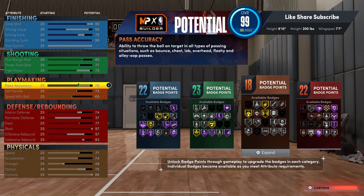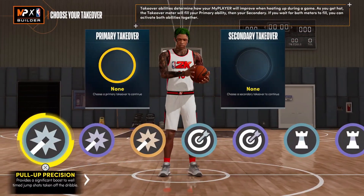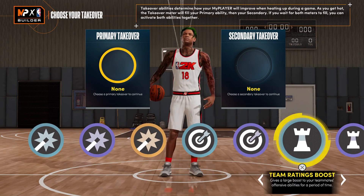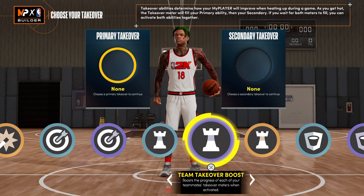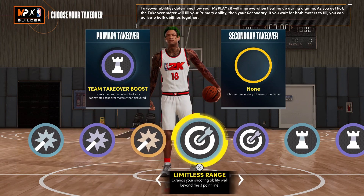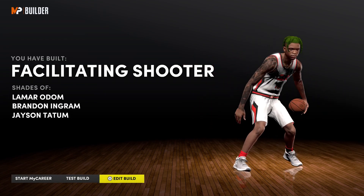You got 22 shooting, 23 finishing, 18 playmaking, and 22 defensive badges. The Hall of Fame badges are really the most important, with a lot of silver badges stacking on top. For the takeovers on this 6'10" build, you got guard takeovers - Shot Creating, Sharp, Playmaking - then you got the rim takeovers. You could be a team player and go for that team takeover boost and go with the Sharp, but the rim takeover is good too. You got a facilitating shooter so it's a tough choice.